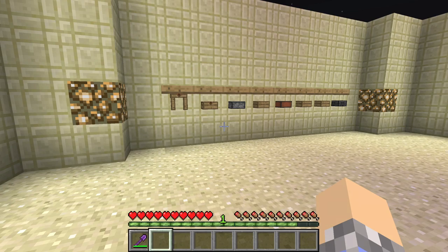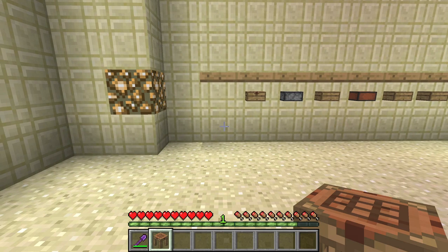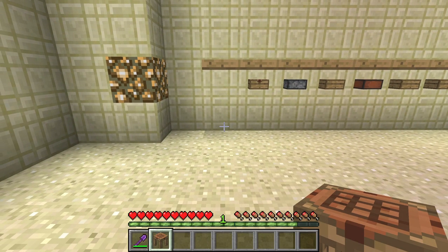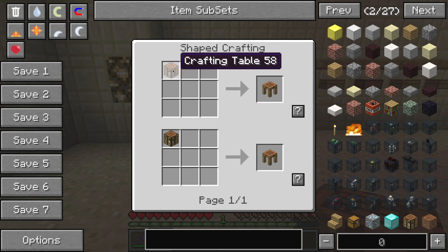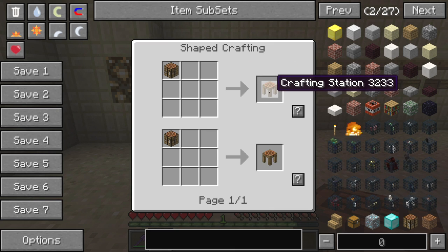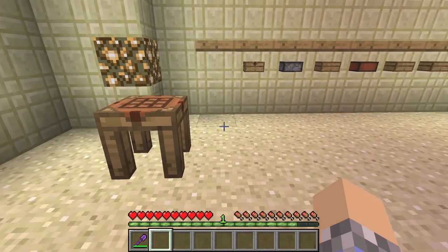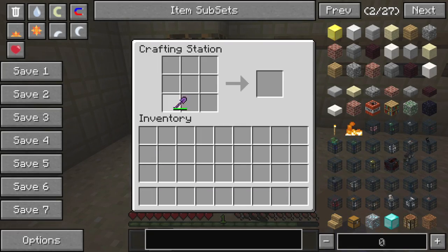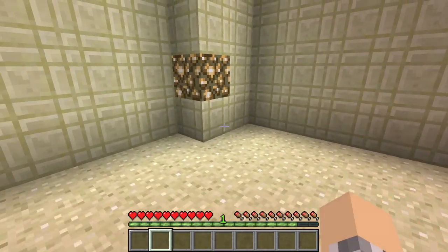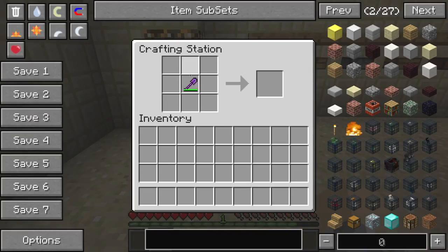Next up is one of my favorite items in this mod — the crafting station. Not to be confused with the crafting table; this is way better. It's really easy to build: just take your crafting table and put it in your inventory crafting grid. What makes it so much cooler is that if you open it, place items inside, and then walk away, it retains what you put in it. You don't lose your work-in-progress recipe when you step away.